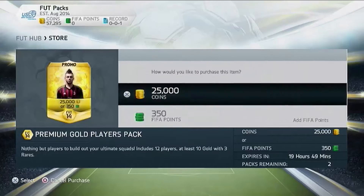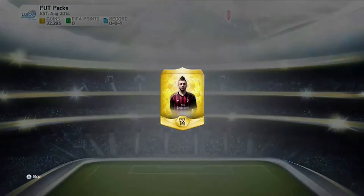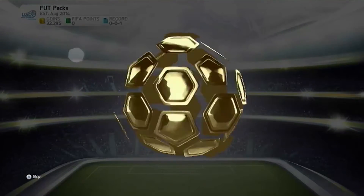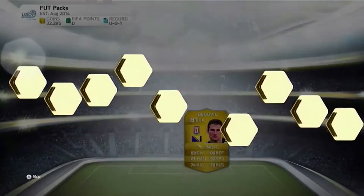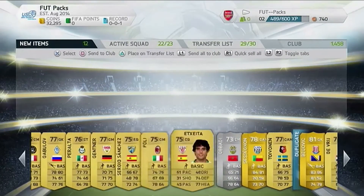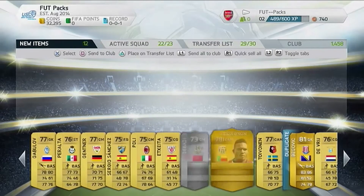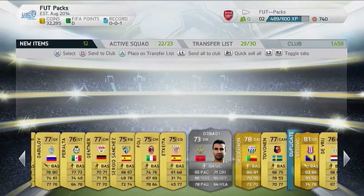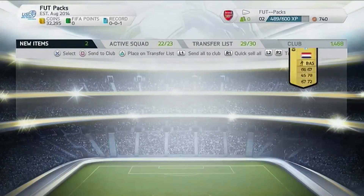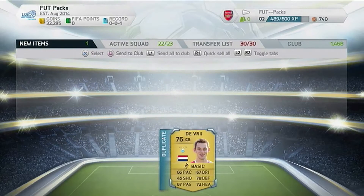Hopefully we can get something from this — I haven't gotten an inform from these packs yet. Hopefully we can try and pick up one in this pack opening. We get Begavich again! Begavich — I mean he's crap. There's a silver that looks all right and he's Moroccan or Syrian, so probably able to use him later. I think I'll quick sell them anyway.